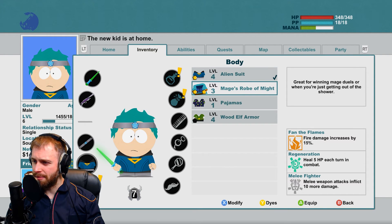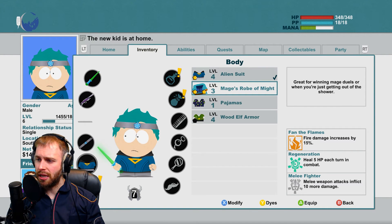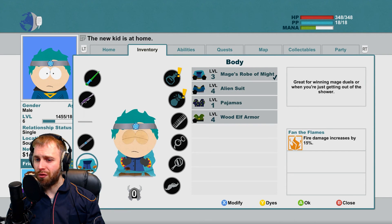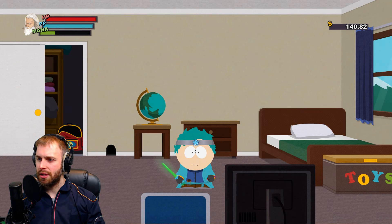We could get back to the mage's robe of might — we'd have flame damage up, plus a regeneration ability that heals 5 HP every turn. This isn't enough to combat the burst damage some enemies do, but in fights where Butters isn't around it might be the better option. We also have alien gloves that give 1 PP when you block an attack. For modifications: heal 5 HP each turn, gain 1 PP each turn, gain 1 PP on ranged attacks, or add 7 armor reducing enemy attacks. I think 5 HP per turn is slightly better — let's stick with that.